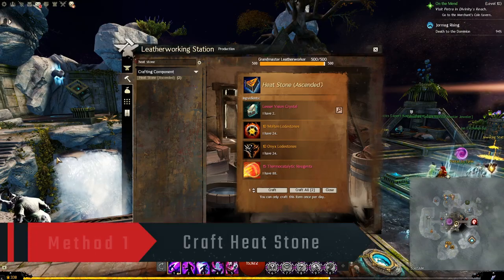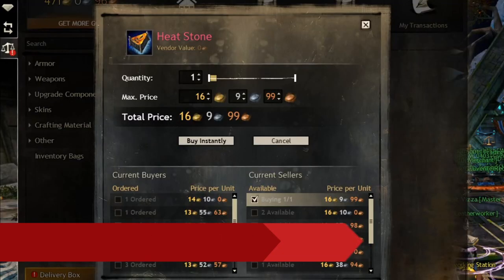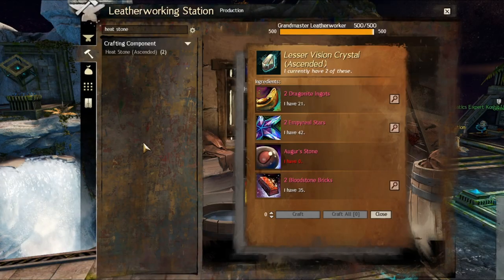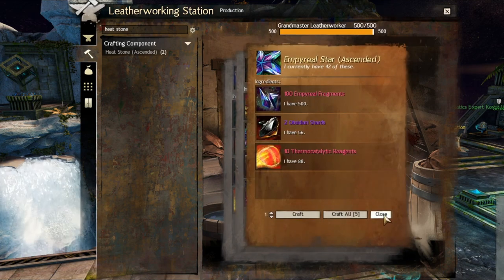The best way to deal with Ascended Materials is to craft Heatstone and then sell it on the trading post. This item sells for about 15-16 gold at the time, so you make a very decent amount of profit. Crafting this item will consume 200 Ascended Materials each, so you will free up a lot of space in a few days.